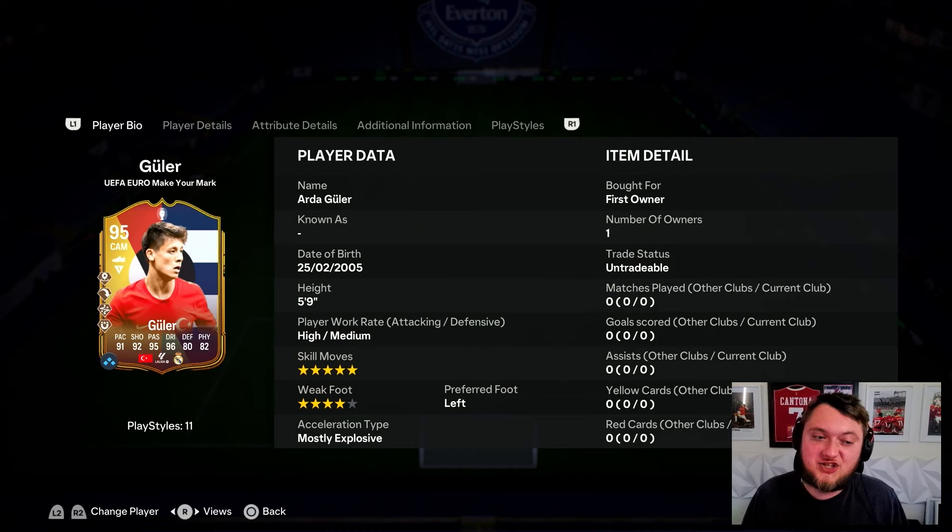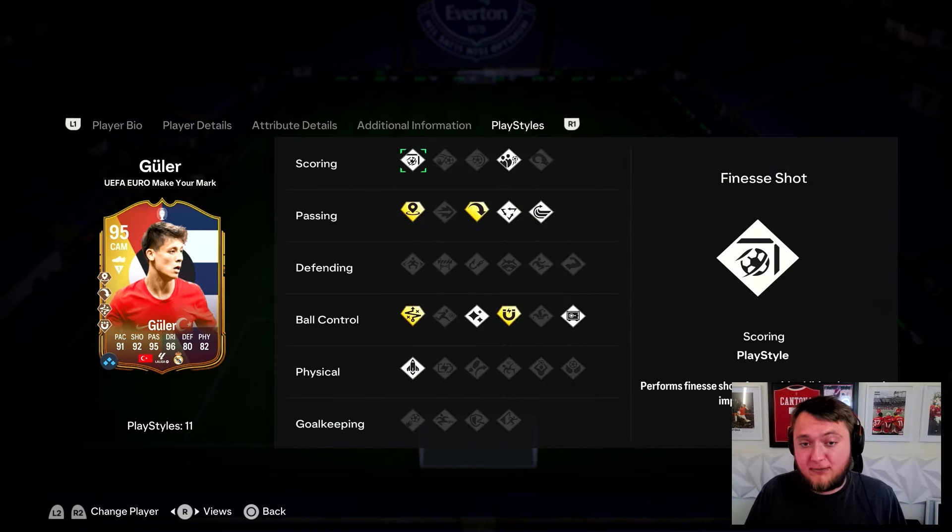Now guys, this card is very interesting for a few reasons. First of all, 5-star skill moves, 4-star weak foot. He's only an 88-rated squad with a Team of the Season or Team of the Week, and an 86-rated squad with a Team of the Week or Team of the Season as well. 4-star weak foot, mostly explosive, high-medium, 5'9". 4 playstyle pluses — and actually, in my opinion, the first player that we've had with 4 playstyle pluses that actually has really, really good pluses just across the board.